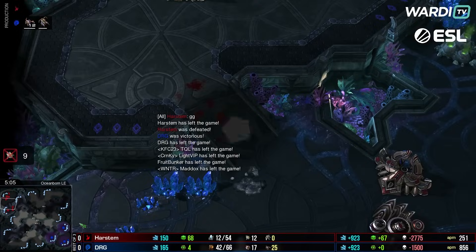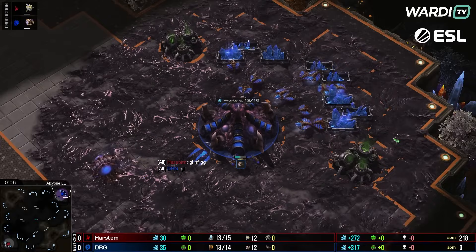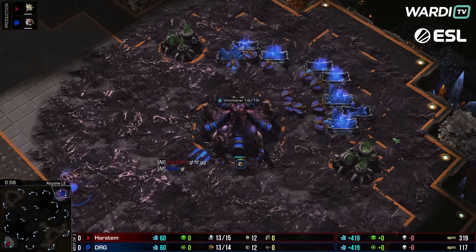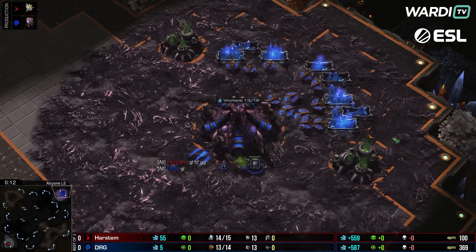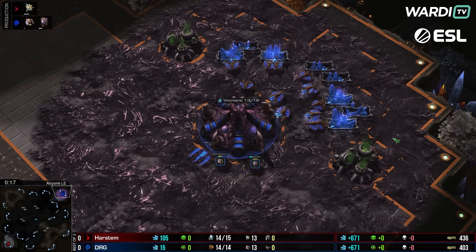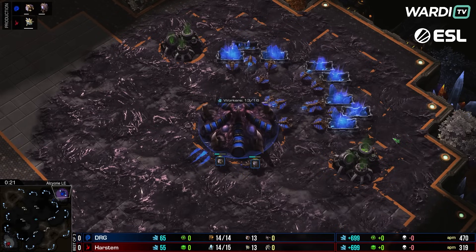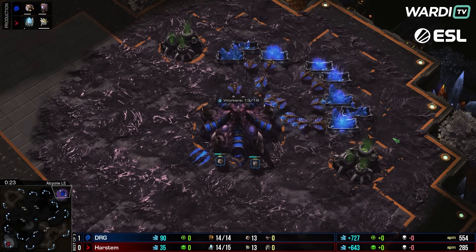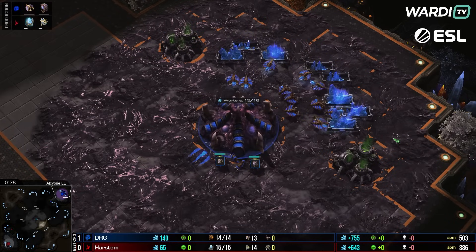That's going to be GG. DRG takes game one of this best-of-three. It would have been a little safer if, when they were in the main, the adepts had their backs up against the gate — they could have been better positioned, and every adept you keep alive makes a hold more possible. DRG leads the series 1-0 heading into game two, with Harstem as the red Protoss on the bottom left.